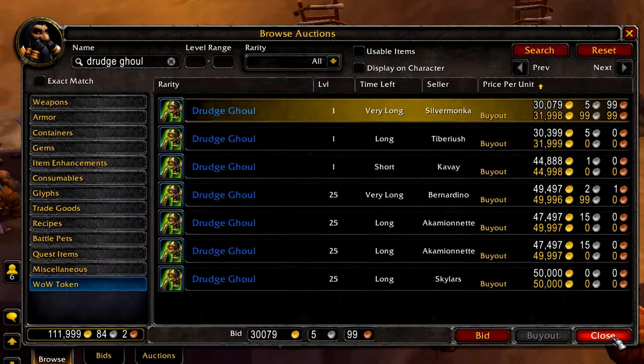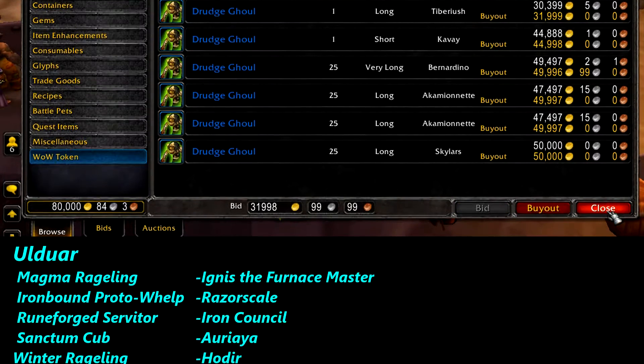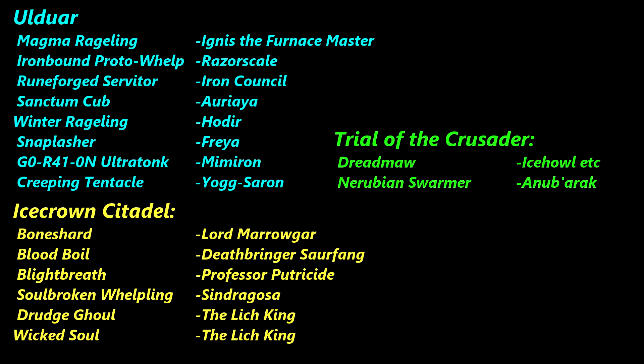Namely the Drudge Ghoul. However, if you'd like to search for these pets yourself, here's a list of all the ones you need and which raid and boss they drop from.